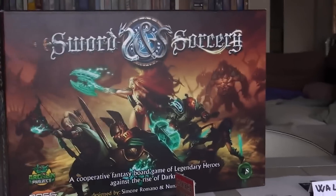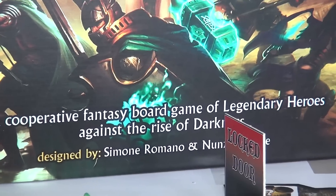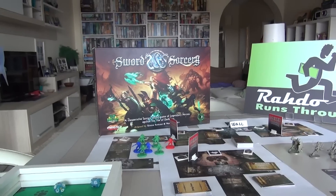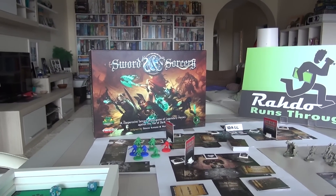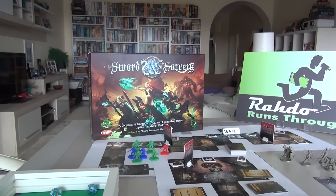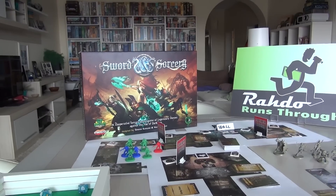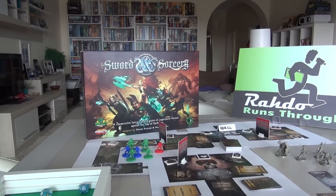Hey everybody. Today, Rado runs through Sword and Sorcery, which is a cooperative fantasy board game of legendary heroes against the rise of darkness, from the same designers as Galaxy Defenders. This game could really be considered the high fantasy equivalent of Galaxy Defenders — a cooperative dungeon crawl with players going up against tons of really nasty enemies, with tons of special abilities as they work their way through a mighty multi-chapter campaign to save the world.